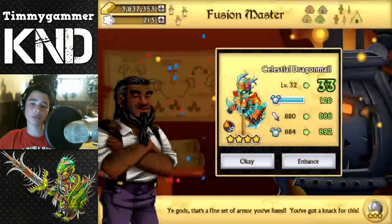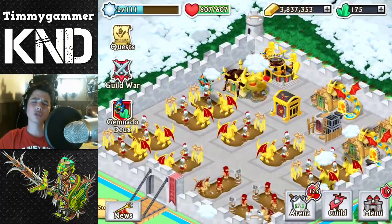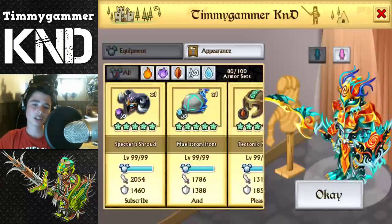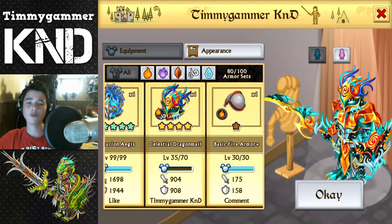Here is the third evolution of the armor — looks freaking beast. I think I'm going to use the plus version, because I think the next raid boss is going to be air and spirit, so I'm definitely going to be using this armor. 1400 attack stats and 1400 defense stats.